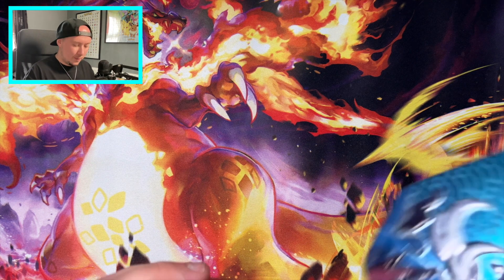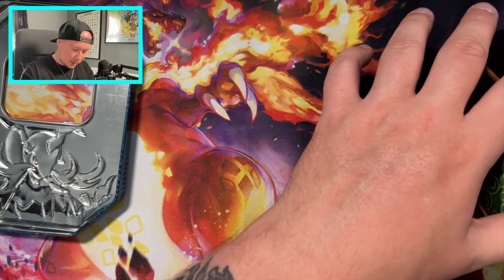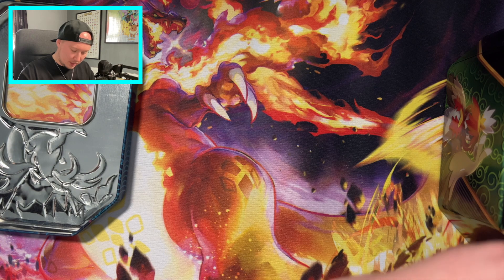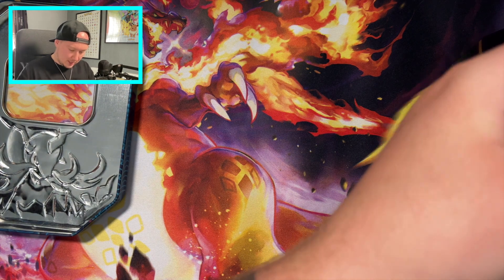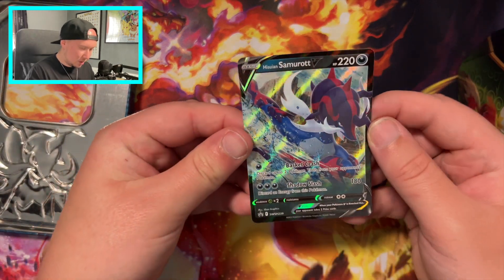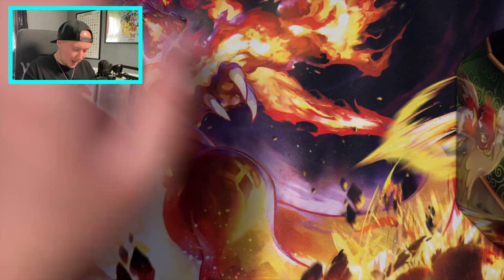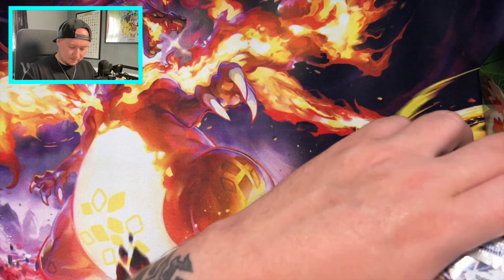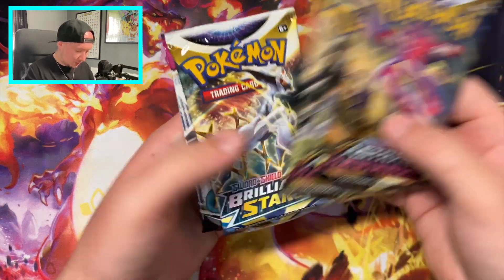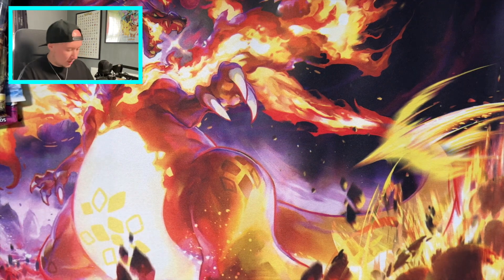Into random opening number three, we have this Samurott tin. They've put a nice bit of card that it's stuck in, co-card as usual, but it's got a nice Hisuian Samurott promo which is now slightly bent from where it's been sat in that tin for so long. Pack wise, we've got four packs in here. That's a horrible noise. Astral Radiance, two Astral Radiance, one Fusion Strike, one Brilliant Stars - some nice packs in here.